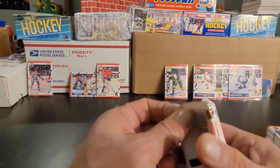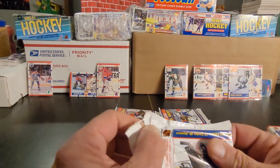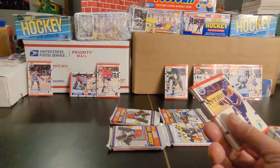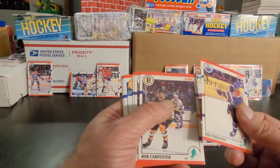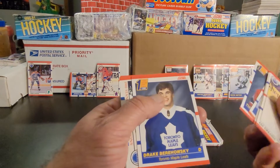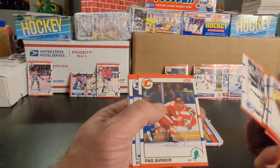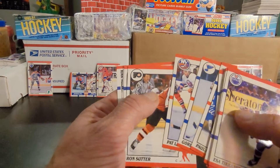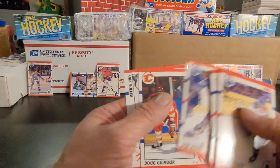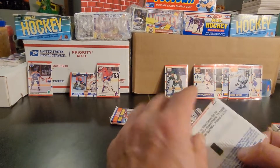Alright, pack number five now — still doing some rookie hunting. Got Esa Tikkanen, Bob Carpenter, Patrick Sundstrom, Steve Konroyd, Peter Ing, Turner Stevenson, Drake Berehowsky — two draft picks in a row but neither one we're looking for. Stanley Cup Champions again, Paul Ranheim, Gordy Roberts, Pat LaFontaine, Ron Sutter, Jari Kurri.